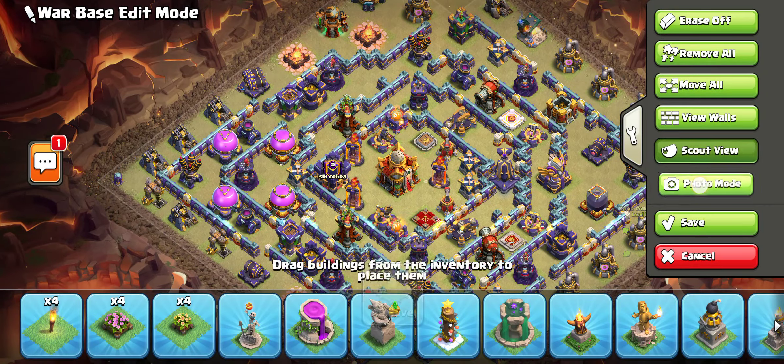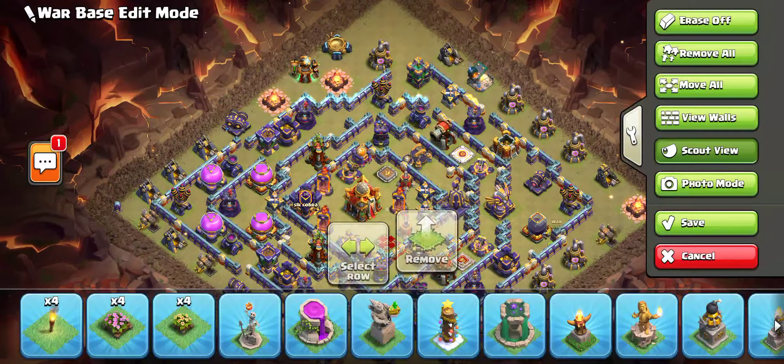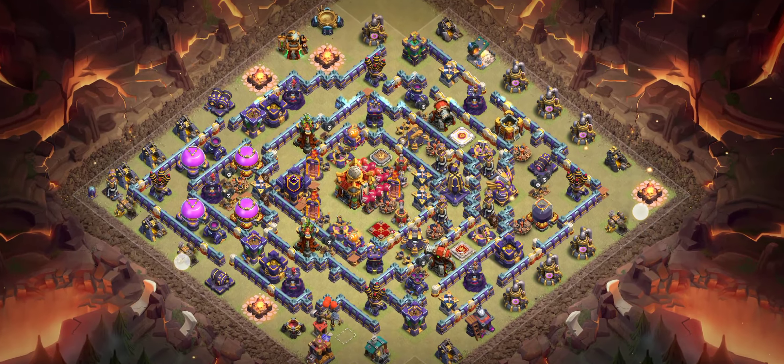Base number six looks easy but it's also a 1-star base because the townhall is in the middle, and the queen, RC, king, and warden are all in this same area. Make sure you try super mini with archer for this base.